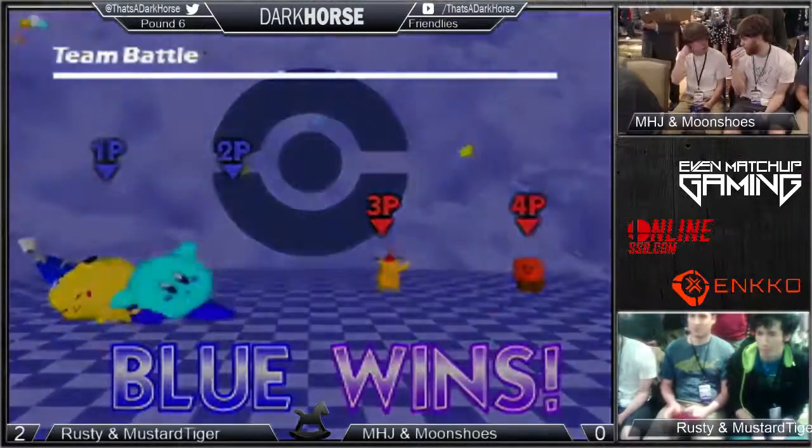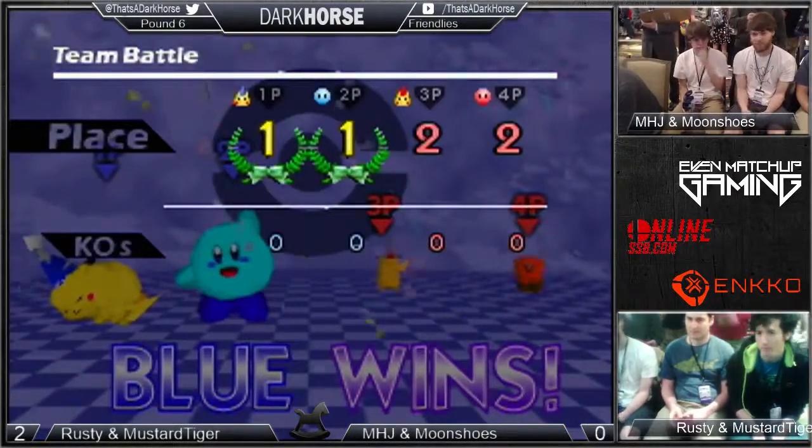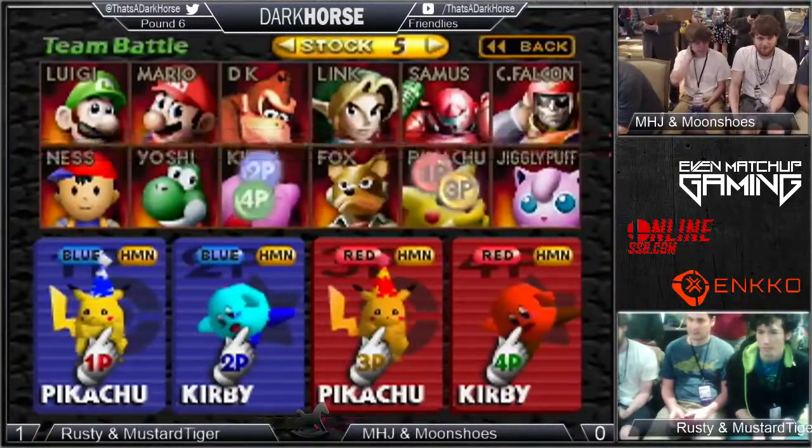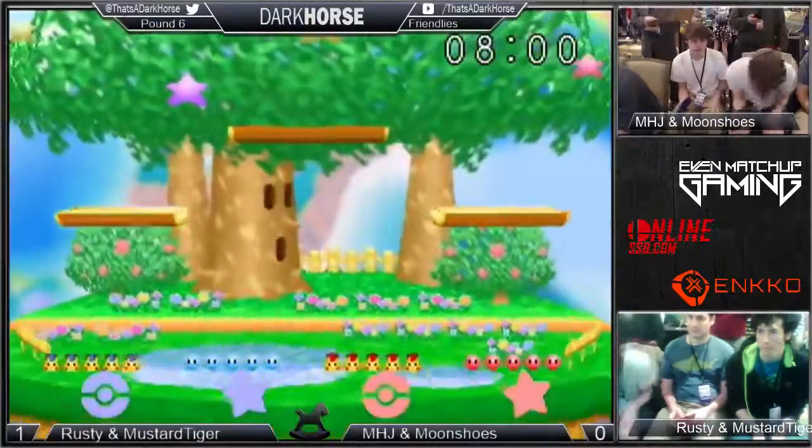So that's game 1 to Rusty and Mustard Tiger. We need to change the scoreboard. 1-0 for the tags that we don't recognize — interesting turn of events.